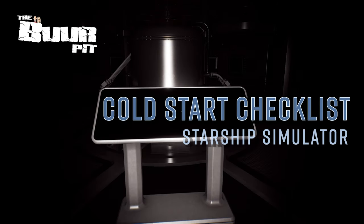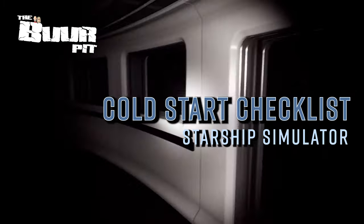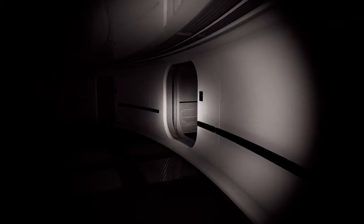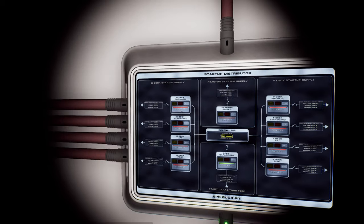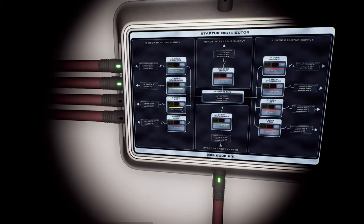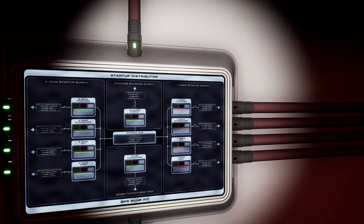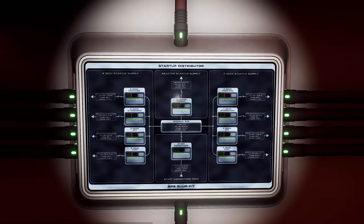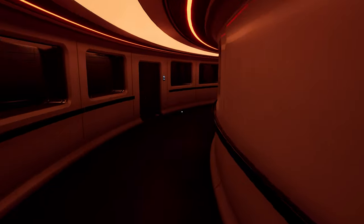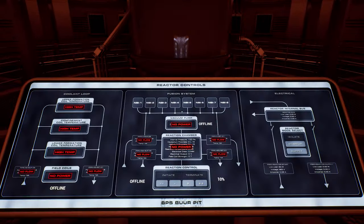At the tail end of last year, the free to play indie title Starship Simulator added a brand new feature to the sim: the ability to completely cold start the ship. In the new cold and dark mode, the player is able to go from wandering the corridors of a literally powered off and largely pitch black ship interior using nothing but a torch to see, to having a pulsing reactor core, lighting throughout the ship, and a functioning warp drive capable of transporting the fully explorable multi-deck starship anywhere in its procedurally generated 1 to 1 recreation of the galaxy.